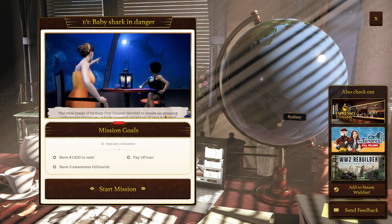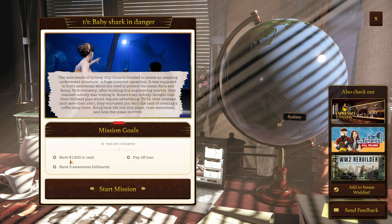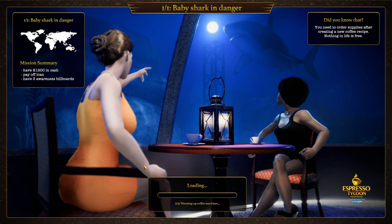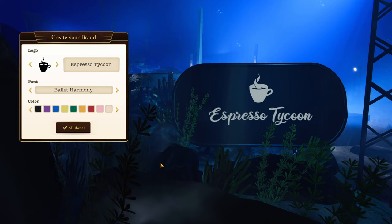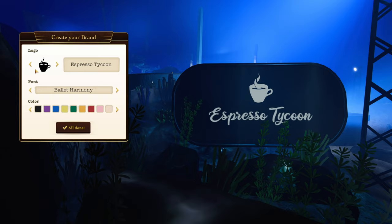Our mission goals for this: we have a limited time, need $1,200 in cash, pay off a loan, and have three awareness billboards. So let's get right in - we're in Sydney! Did you know you can have more than one barista on the same shift? We have employees, and we have to not only employ them but schedule them in as well, so there's a little bit of micro-management.